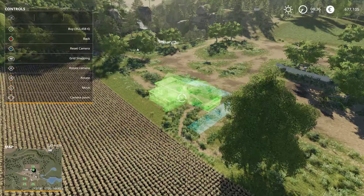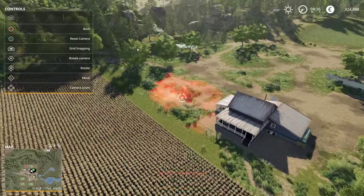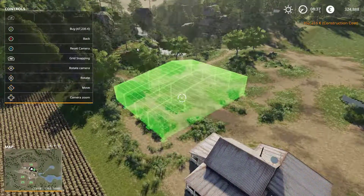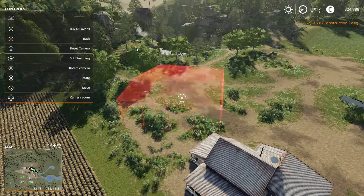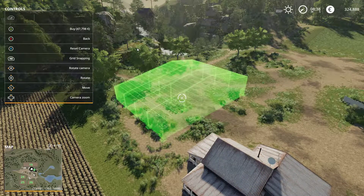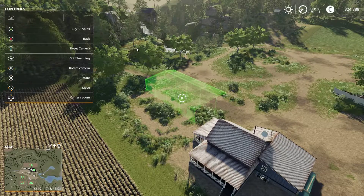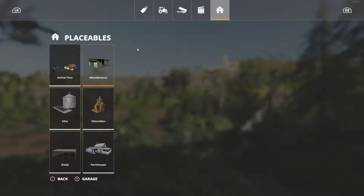Yeah, that looks like the front. That might be a little bit crooked, but we're going to do a shed. I'm trying to see which way. We'll do this one — this is the one I see everybody using at first, so we're going to use that. Okay, get our shed.